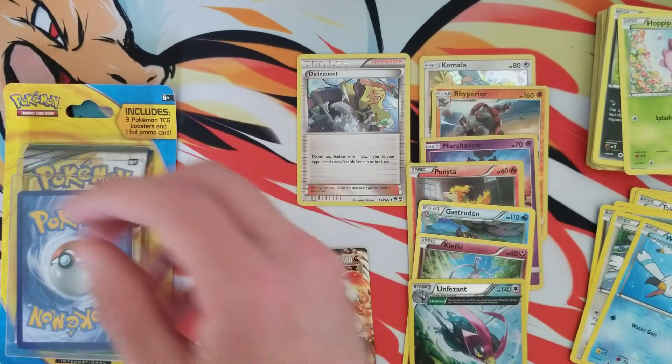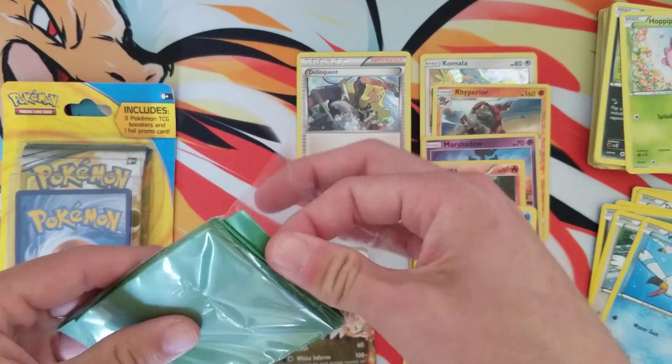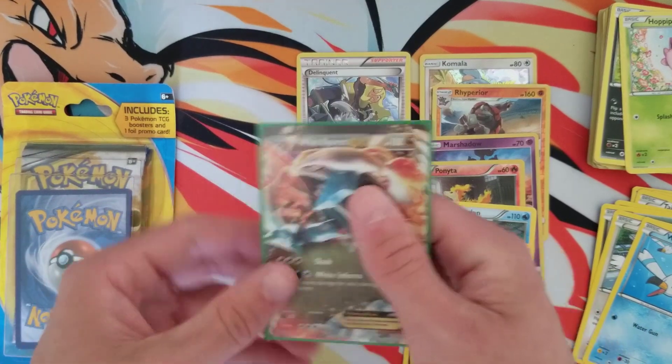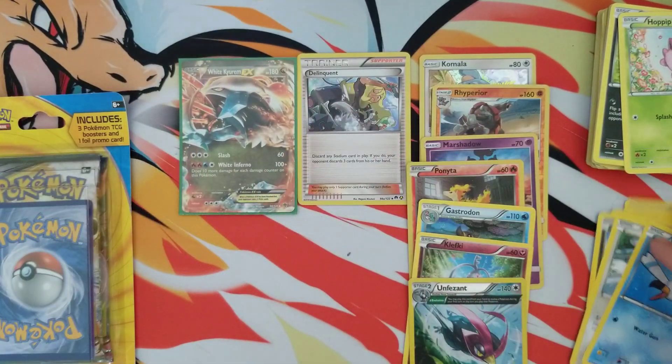Alright, let's use these green sleeves that we got from that other little blister pack. Let's see what we've got — this is an older EX card, so it's nice. Like I said, at least we're walking away with something.